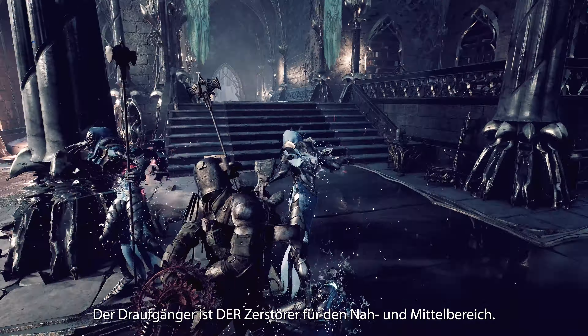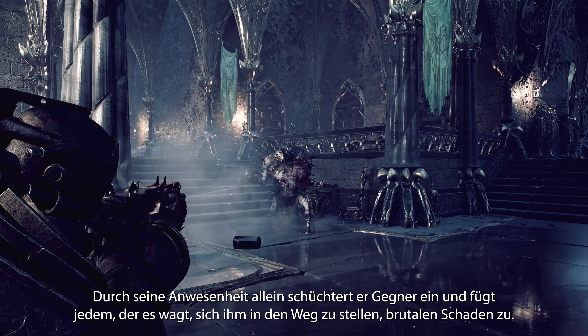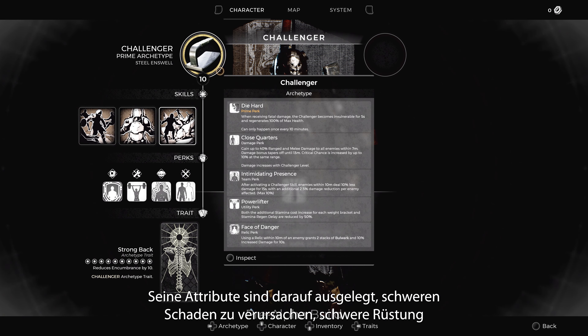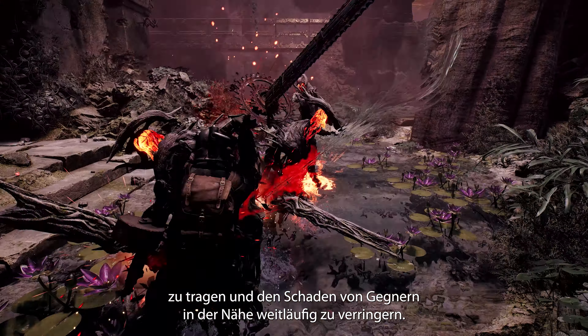The Challenger is the close to mid-range destroyer. They intimidate their enemies with their mere presence and administer brutal damage to anyone foolish enough to cross their path. Their perks are designed around dealing heavy damage, wearing heavy armor, and heavily reducing the damage of all nearby enemies.